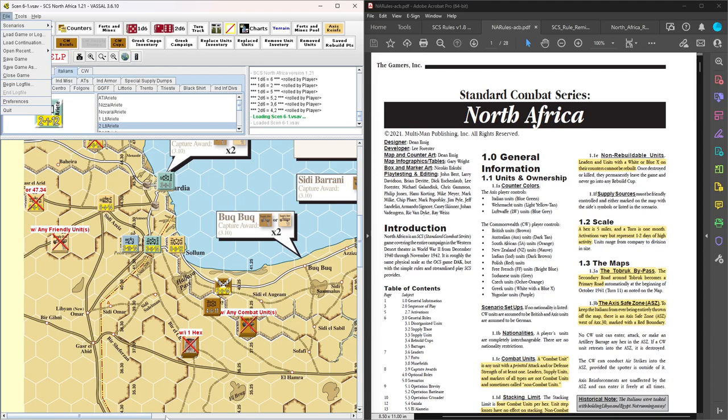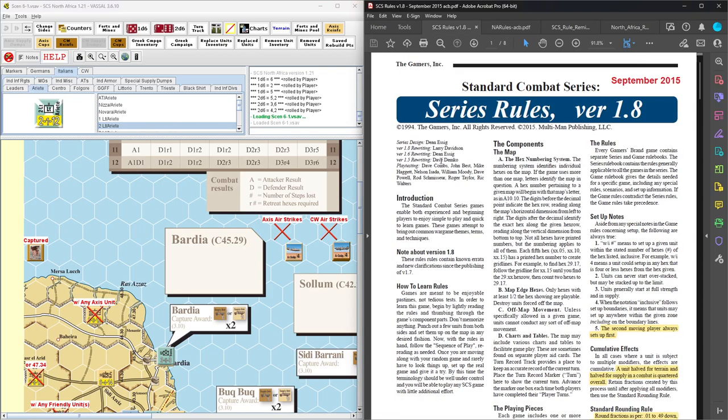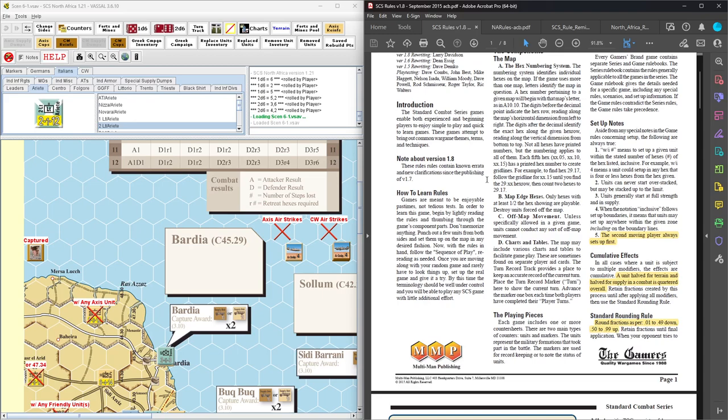I'm going to have to go to my resource book to get the background on this one. O'Connor captured — they say the best British commander — and he inadvertently got captured in the midst of his success. So here's your Standard Combat Series version 1.8, latest rules as far as I know. These rules are series standard to all those SCS games we saw on the Gamer Archive page.